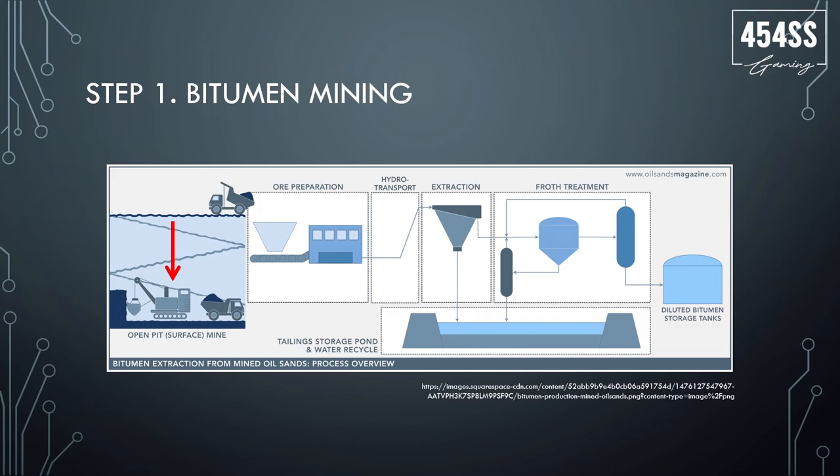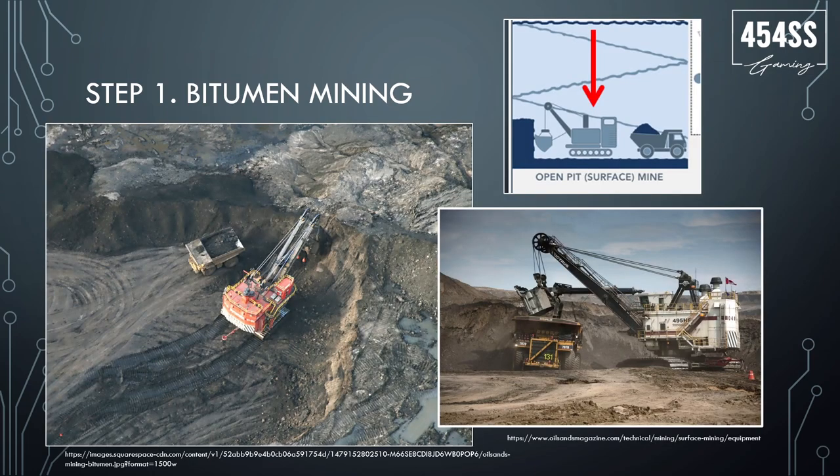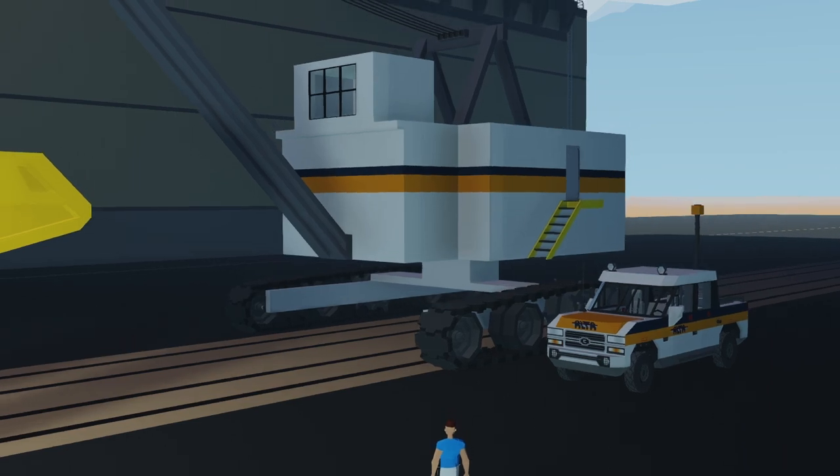There are different types of bitumen extraction. There's open pit mining, and there's also drilling and steaming the oil sand in the ground, but we're talking about open pit surface mining. This is what it looks like — you have this massive machine that claws the ground. These open pit mines are usually near the surface. They scoop up this stuff which already contains the oil within it. It has a very distinct smell, kind of like tar — some people call it tar sand. You scoop it up and put it into a truck.